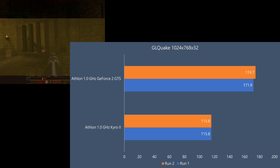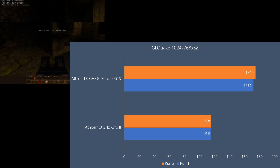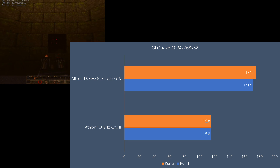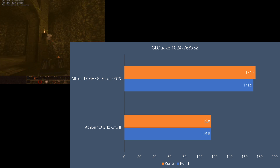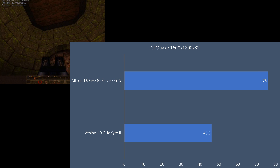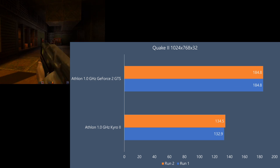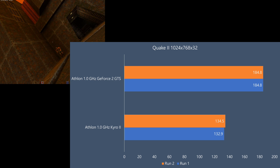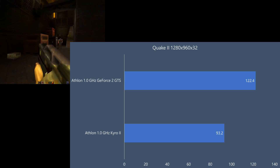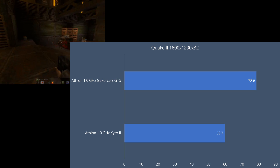Now OpenGL — this is where things become interesting. The NVIDIA cards are always strong in OpenGL; still to this day for some reason they just know how to do OpenGL really well. The Cairo 2 gets 116 FPS and the GeForce 175 at the highest result. At 1280x1024 the GeForce is still way in front, and the same happens for 1600x1200 — 176 FPS compared to 46. In Quake 2 the GeForce 2 is also quite ahead, though the lead is not as significant as in GL Quake. At 1280x960 we got 122 for the GeForce compared to 93 for the Cairo 2, and at 1600x1200, 179 FPS for the GeForce compared to 60 FPS for the Cairo 2.